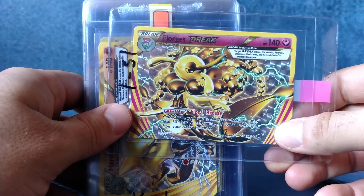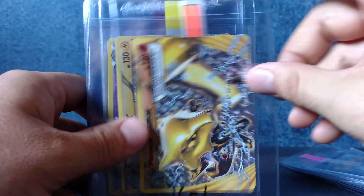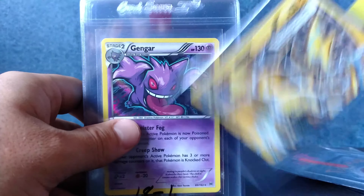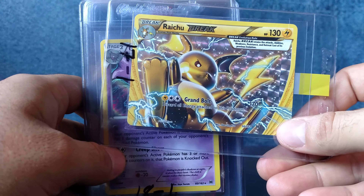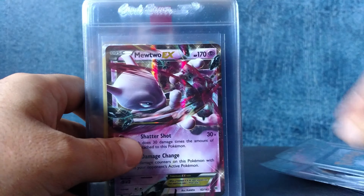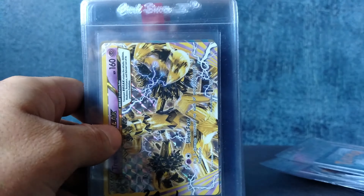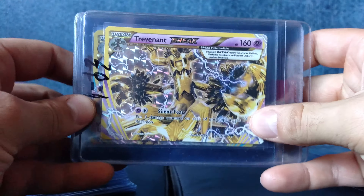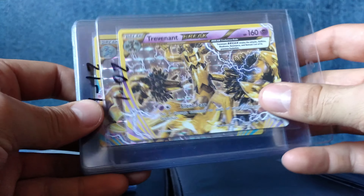And I got some more breaks. We got Florges, Marowak, Raichu — I've had two of those in a 10 so far. Gengar, just thought this one was a cool card. A Mewtwo I found in a pile. And then here we have some more breaks from the newest Breakpoint.